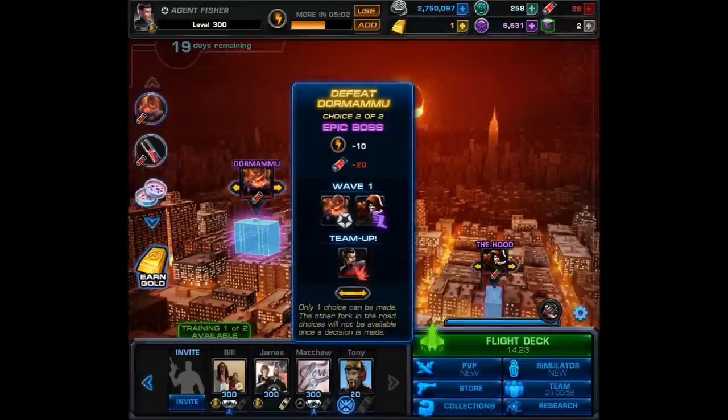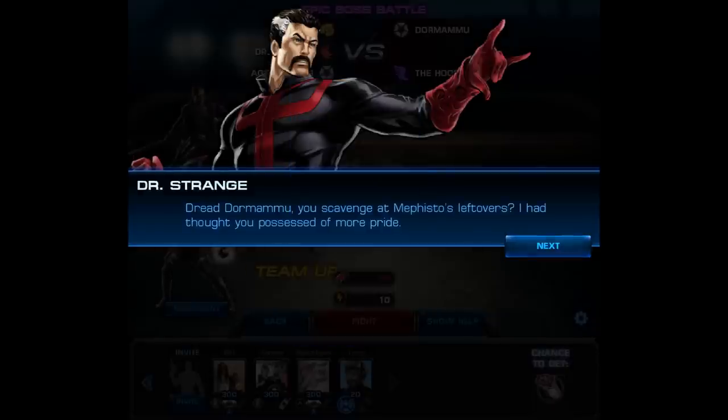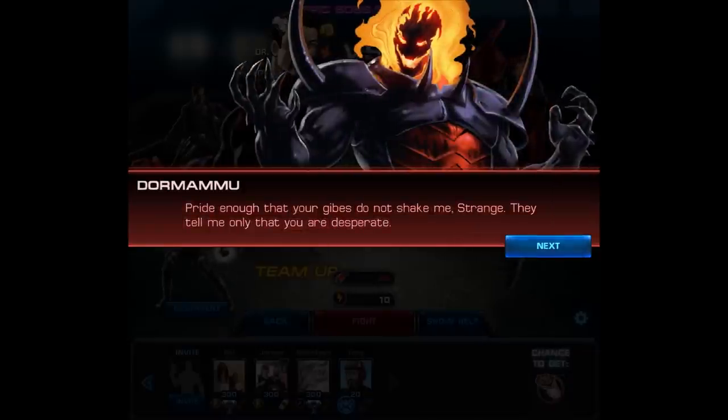You have to complete all the threats including the end boss and finish every deploy — this includes having Gorgon, Medusa, and Niko. Then simply choose the path that has Dormammu and the Hood. As we go into this fight we're going to have a team-up with Blade and Dr. Strange, so basically they choose our team for us.